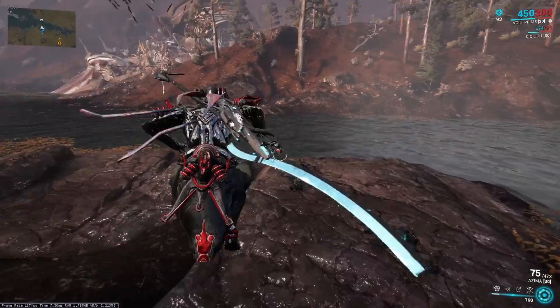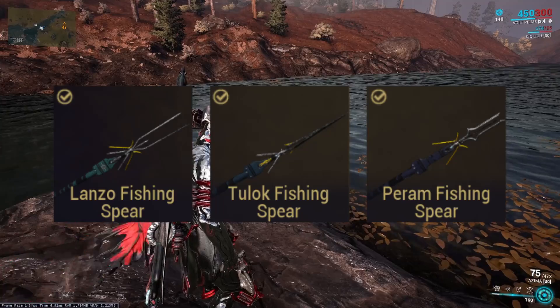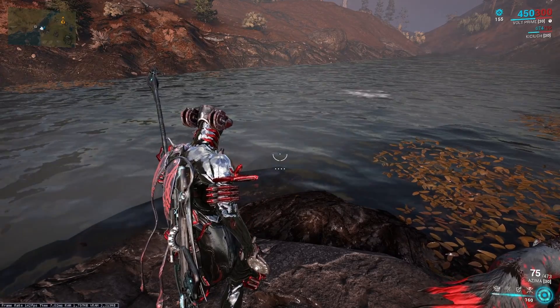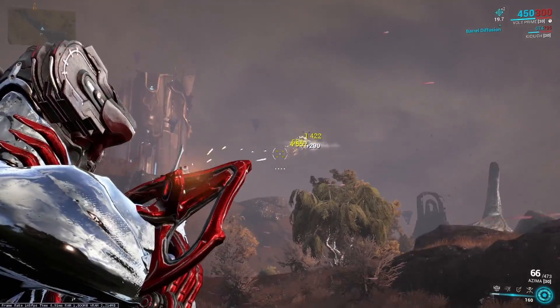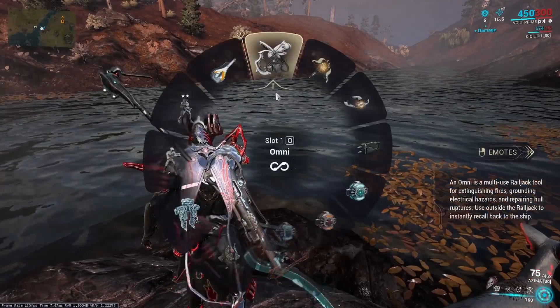Another activity is fishing. To do this you need one of the fishing spears from Fisher Hai-Luk. There is no single best one, because each is for a different type of fish. It all depends on the skin of a given animal — whether it is smooth, covered with scales, or carapace. If you use the wrong one, you will not catch the fish in one throw and will have to hit several times.